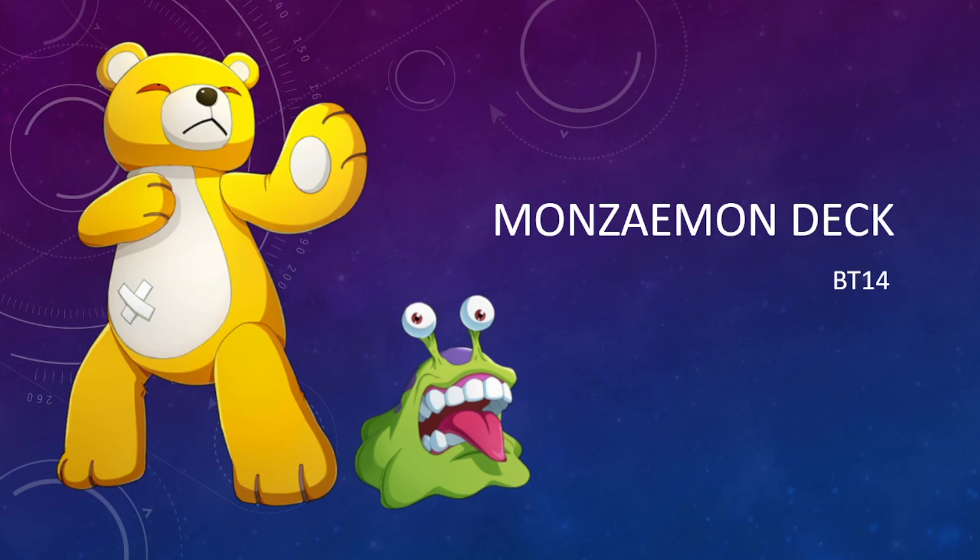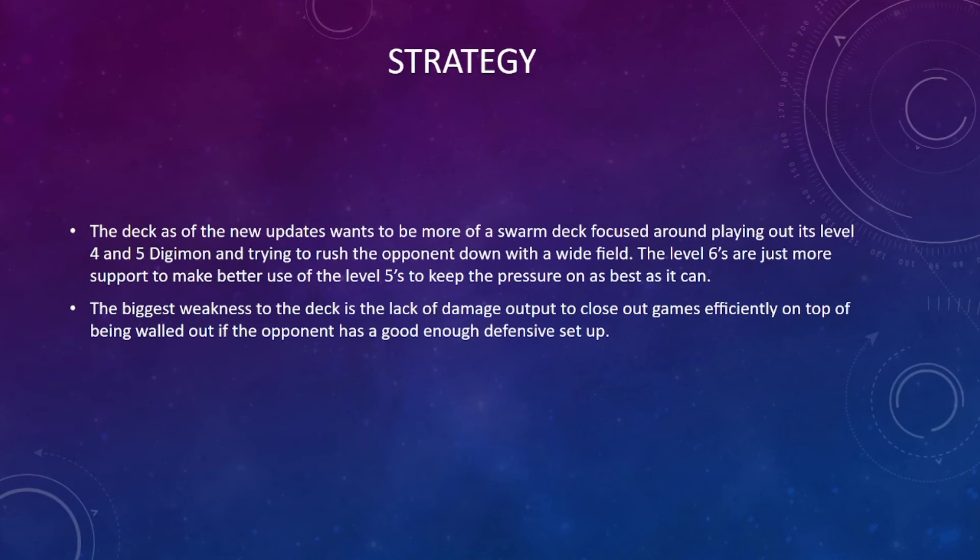New Monzemon is basically a Numemon and Monzemon deck as it was trying to form in RB01. As far as the strategy goes with all the new updates, the deck is more focused on a swarm-based strategy—playing out its level fours and fives as efficiently as possible, going as wide as it can, and rushing the opponent down with that wide field. The level sixes are there to support the level fours and fives to keep the pressure on, while also acting as extra removal for problematic threats.